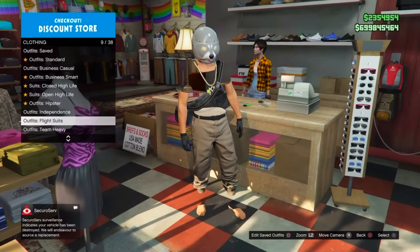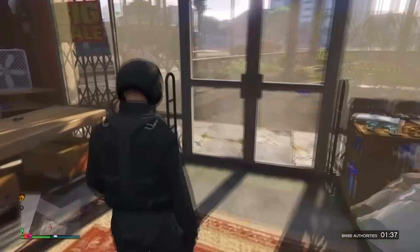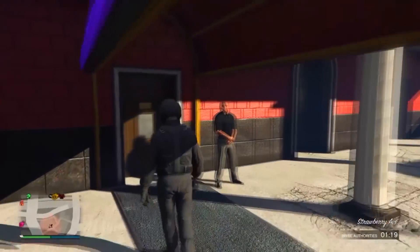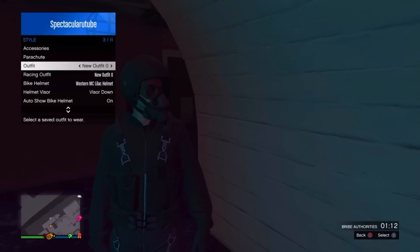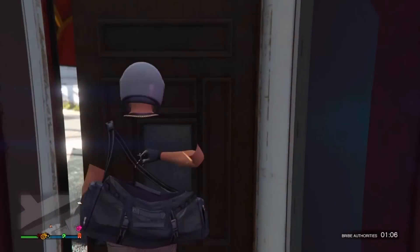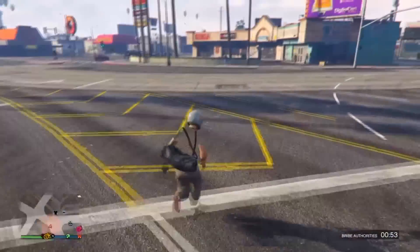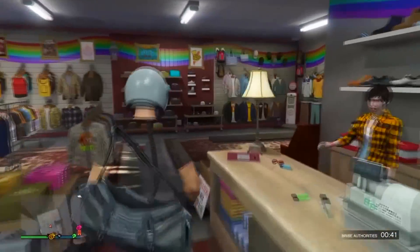After saving the duffle bag, go down to flight suits and pick whichever one you want — I prefer the black one. Once you've picked it, go to the strip club, head inside, pull up the interaction menu, go to Style, and switch to the outfit we just saved. Walk out of the strip club and you'll notice you have the flight suit on this outfit. Make sure you don't get inside a vehicle or bike at this point, otherwise the suit will disappear. Run across to the clothes store near the strip club and save the outfit.